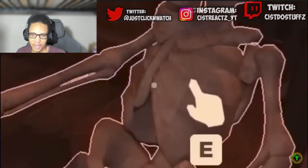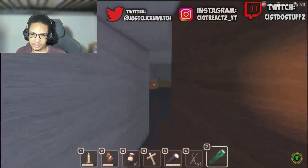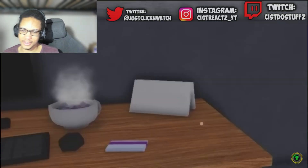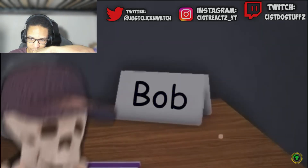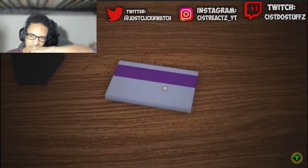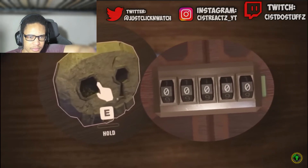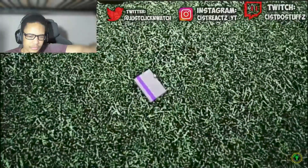We know all this thanks to one character: Bob. Our silent skeleton friend in door 52 might be hiding a bit more than we expect. If you take your time while in Rooms and look around, you can find a few desks that have name tags on them — some reference doors, some other Roblox creators — but one stands out thanks to its pure simplicity: Bob. Could this possibly be the same Bob that winds up as a skeleton in the hotel? I suspect yes.